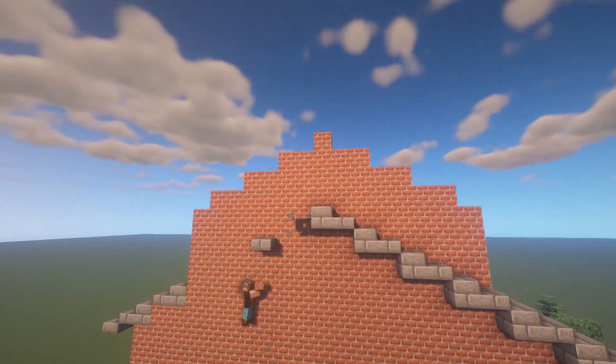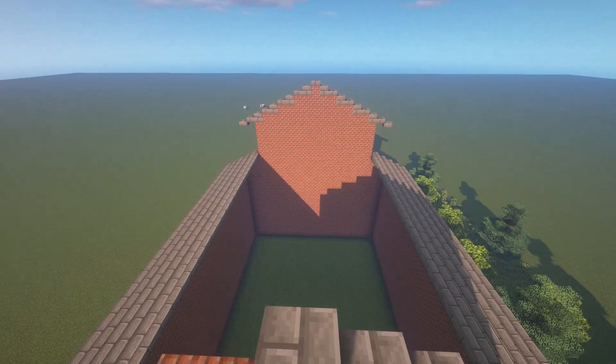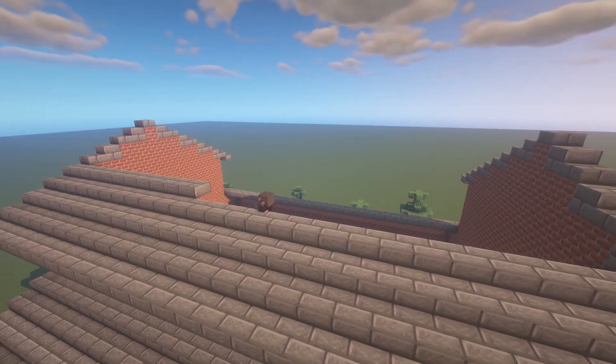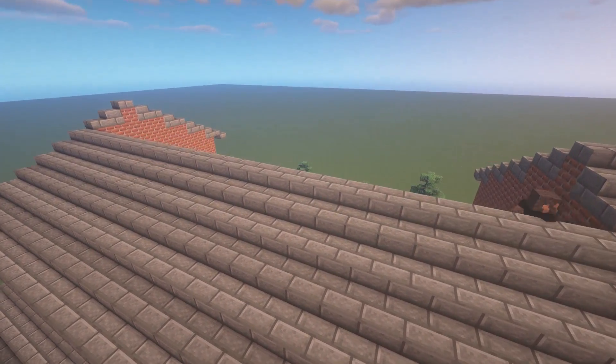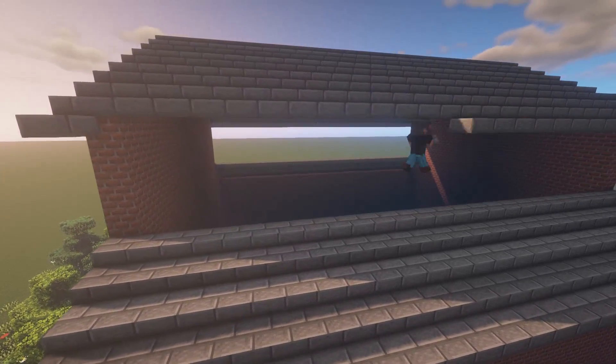However, if you want to go up and beyond and make your building extra fancy, keep close attention here because I'm going to show you some of the things that you can add to add more interest to this build. For example, here I'm adding a second layer of roof on top of the existing structure. I built the second layer of roof four blocks above where the original roof used to be.